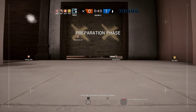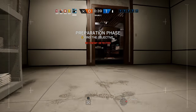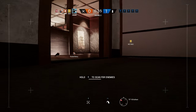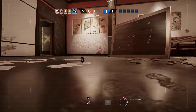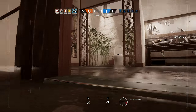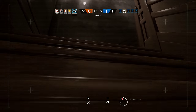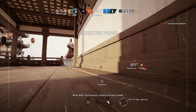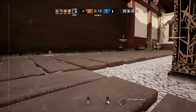Find the biohazard container location. Upstairs. Thanks. Nicely done. The biohazard container has been located. So, upstairs — the hologram room, right? Okay.